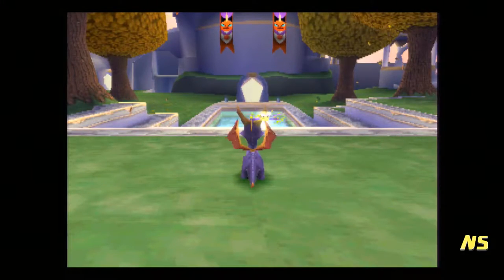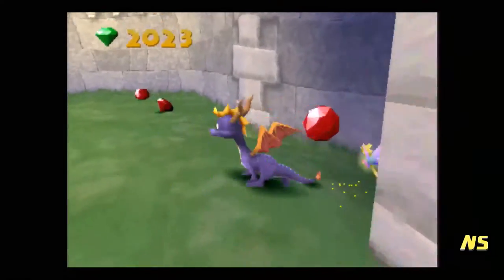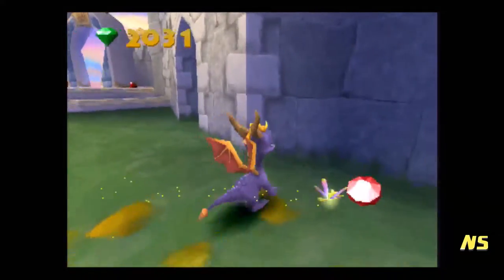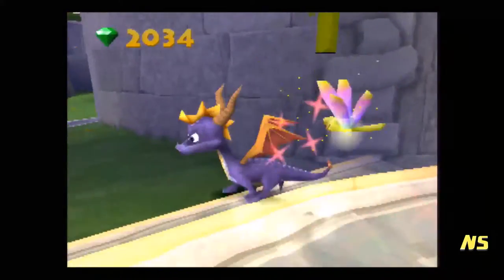Hey everybody and welcome to part 5 of Spyro 2 Ripto's Rage. This is Nostalgia Scott and we will be doing the second homeworld of the game, Autumn Plains. And then we will also be doing some backtracking and if we have time we'll be doing a speedway.